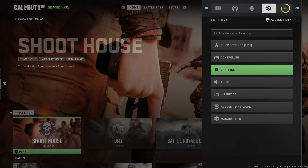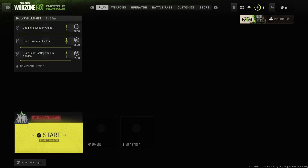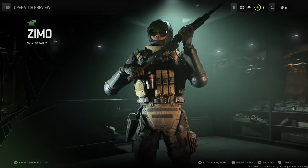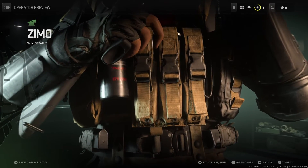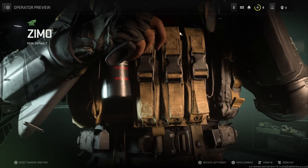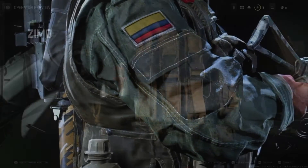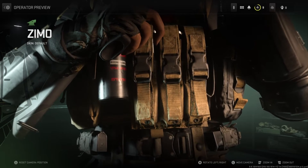What is it supposed to do? It's supposed to make the operators and guns look better. If I go to Battle Royale Quads and look at an operator — one I just unlocked from the Battle Pass — and zoom in, you can very clearly see how low-res that is. It doesn't resolve. I've left this on for 10 minutes and it doesn't get any better than that. If you look at that gas canister, you can't even read the text on it.